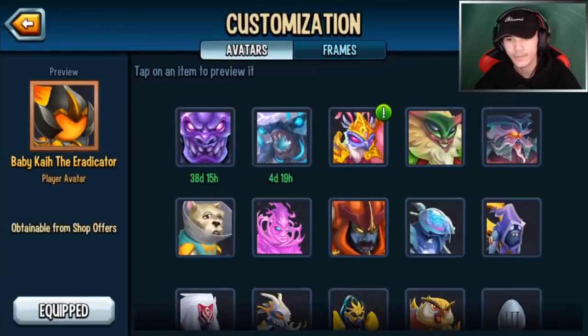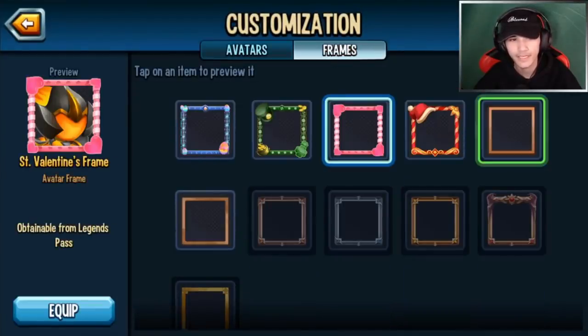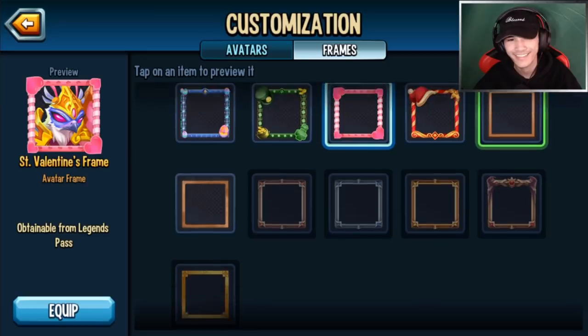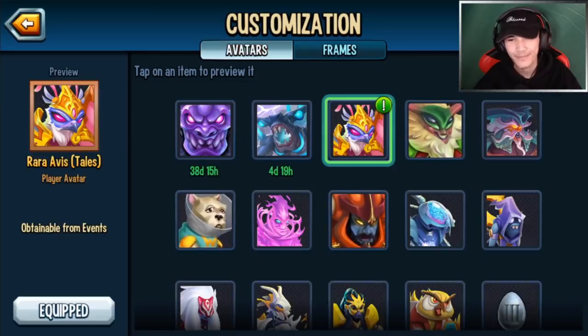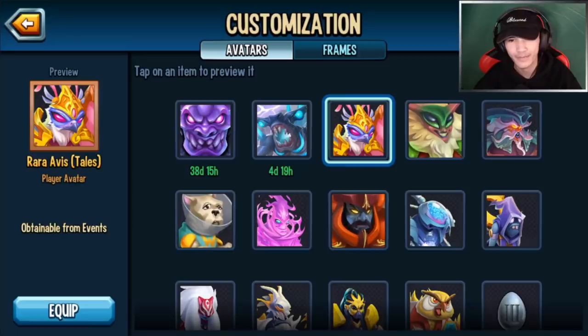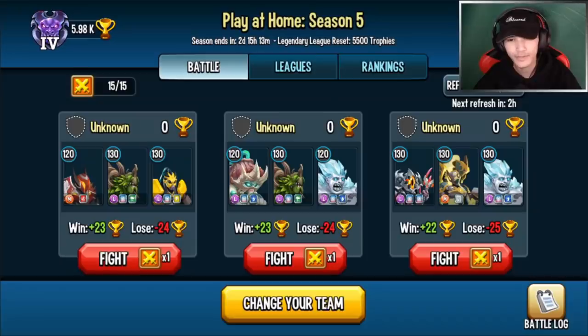You can get the avatar and equip it here — free frames! I feel like some of these frames actually go really well with it. The Easter one goes well too — I like that. But I'm going to go back to my main avatar which is Kai. I love that avatar so I'll go with that. Anyway, if you want to equip the new one you can. Let's head over to BVP and do a battle.